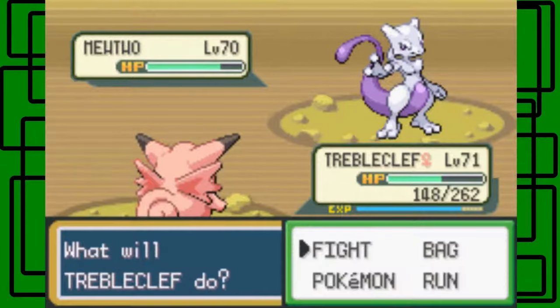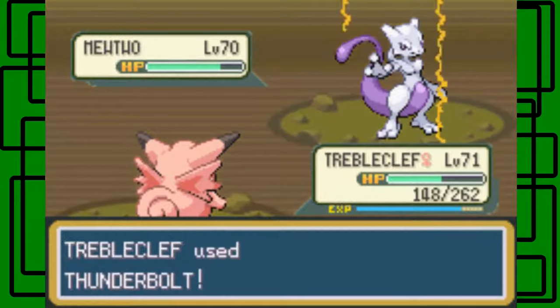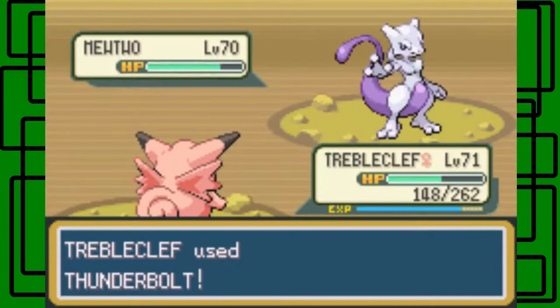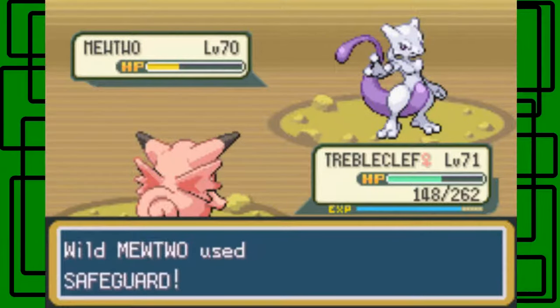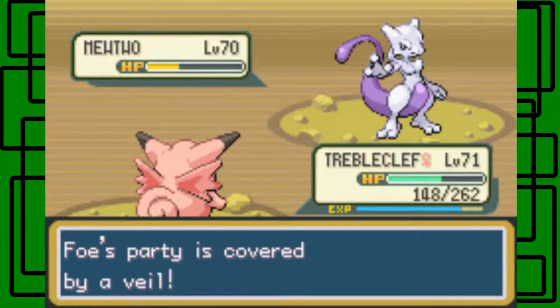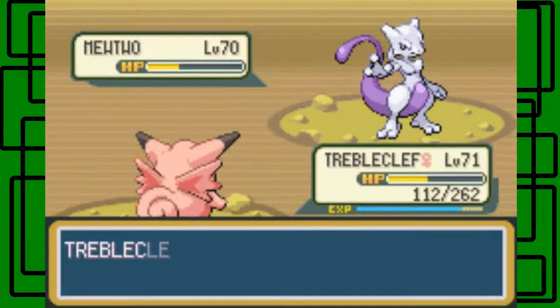I'll go underground — I think this is good for another Thunderbolt. I'm trying to paralyze this thing before it uses Safeguard. There we go... but it just used Safeguard. Dang it, now it's protected from being paralyzed.